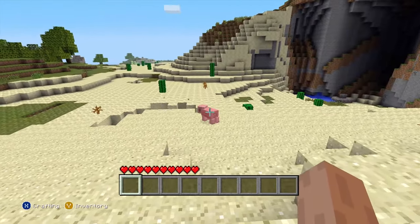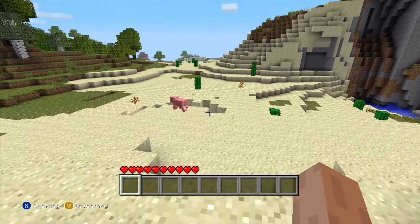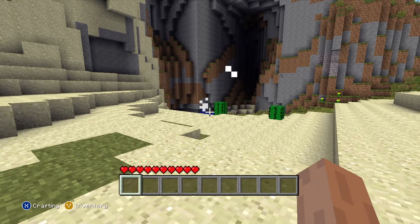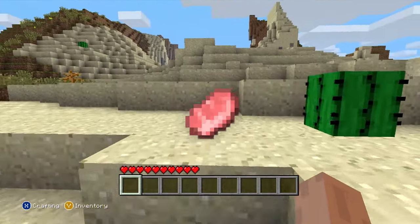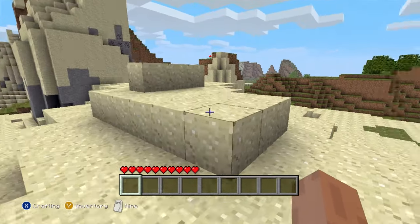We have pigs — I should probably kill a couple of those. And I've just remembered we don't have a hunger bar. Why did it not drop meat? If it doesn't drop meat, where is it gone? Let's find another one that doesn't just disappear.